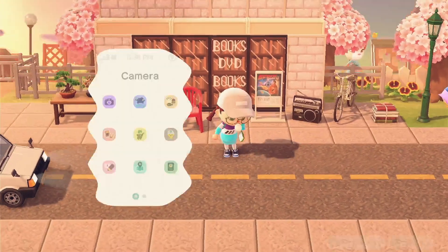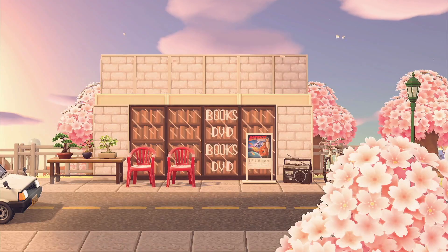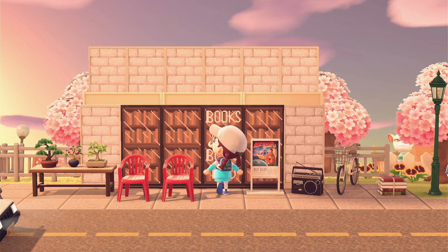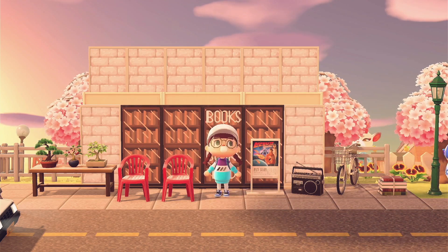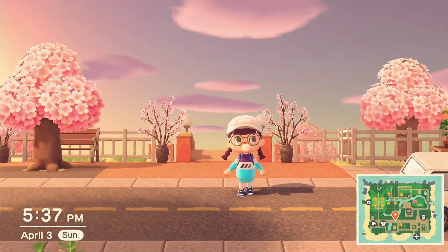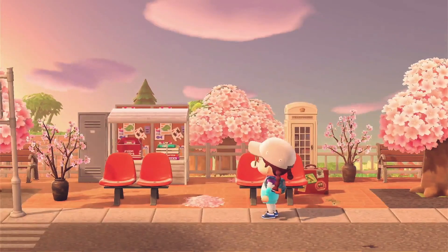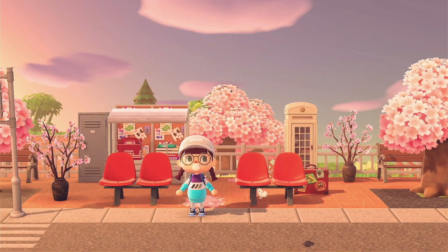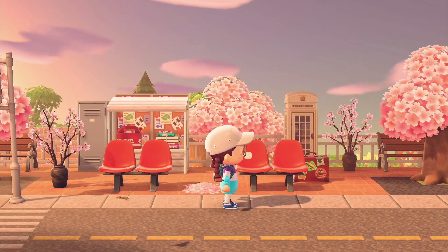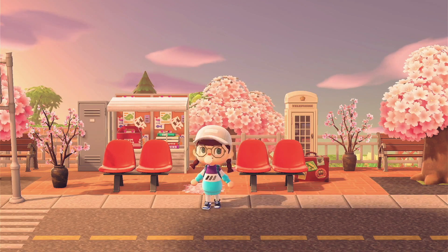This is also a reference to 2521 — it's the DVD and bookstore/comic book store that she visits a ton in the show. I haven't really done a building like this before on an island, so I wanted to give it a go. If you want to use this window design, it'll be on my design code so check it out. Coming down the road we have the famous bus stop from 2521 — this is the most important bus stop. They just stared at each other, and if you know what I'm talking about, please leave a comment!